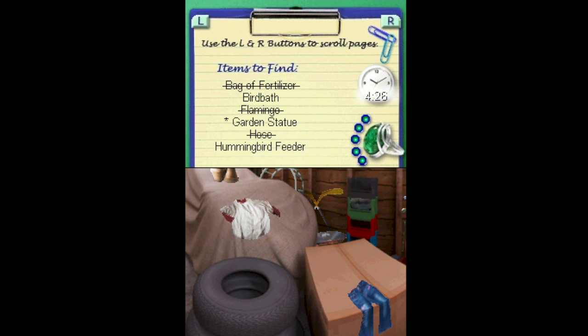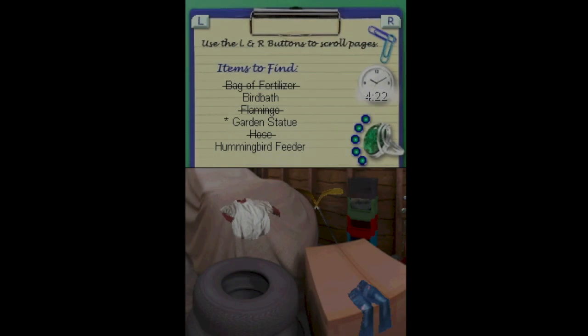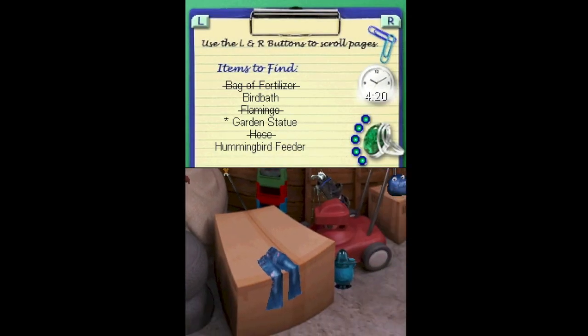Whatever this is, we probably need it. That, we probably need. Looks more like just a barrel. Can you fix it? Use the stylus as a tool though. Done. We now have a wheelbarrow.